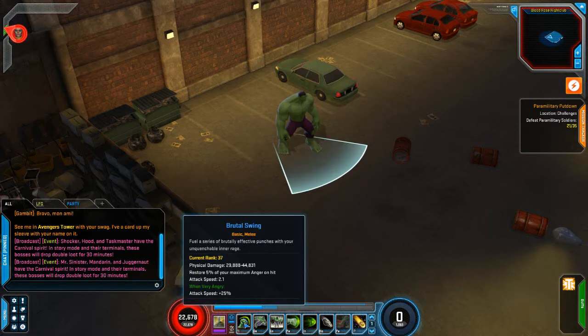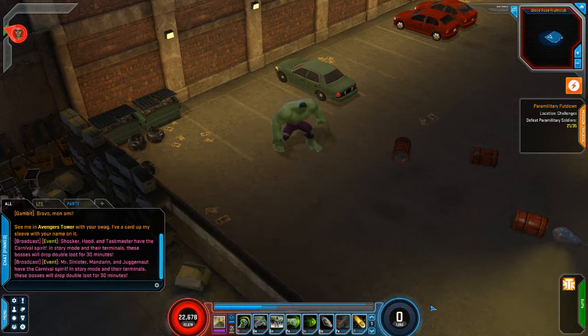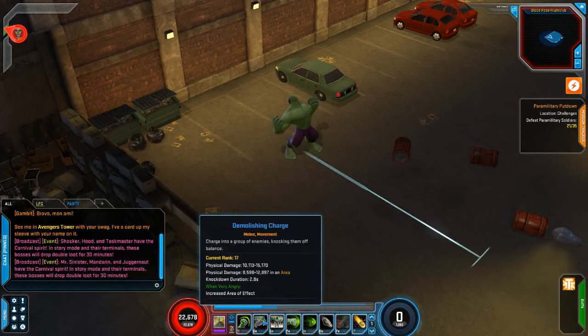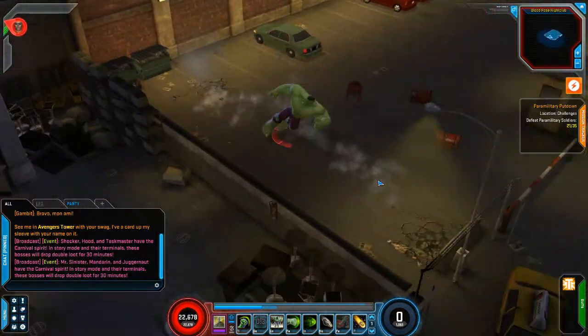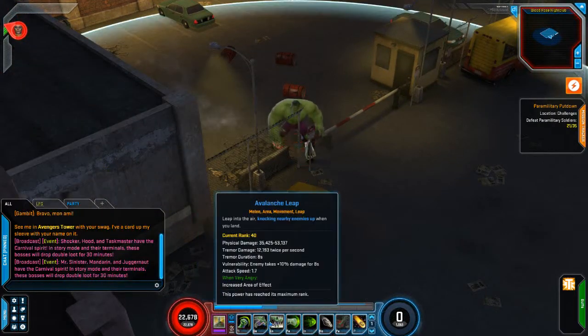First things first, he's got a basic brutal swing in front — it's a basic melee attack that does a good amount of damage. We use this to generate our anger. We don't have spirit, we have anger, so we start at zero anger and we're trying to get up to maximum anger as soon as possible because all our other powers are going to use it. Then we have a little lunge forward power that's how we get around the battlefield.